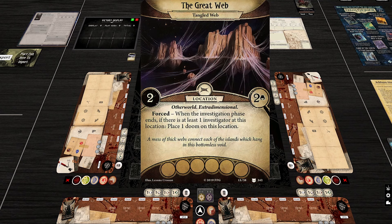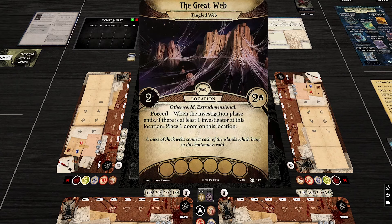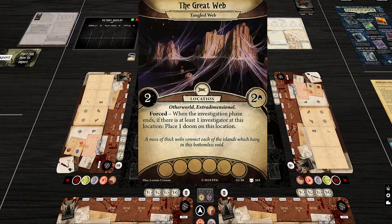Now we see the main conceit of this scenario: the Tangled Web has two shroud, two clues, and a Forced effect — when the investigation ends, if there is at least one investigator at this location, place doom on it. Doom on locations, and ending or entering locations where extra doom gets placed. Most locations have something to do with this, and you have to be very tactical with your movements and actions. All of these locations will be unrevealed initially, so sometimes you just have to eat the doom.